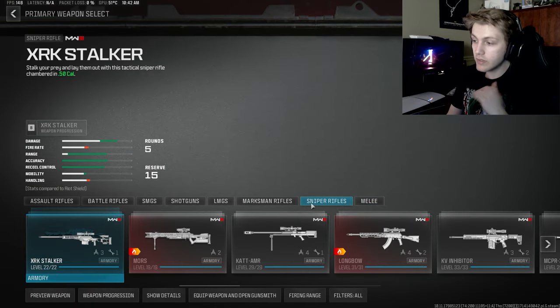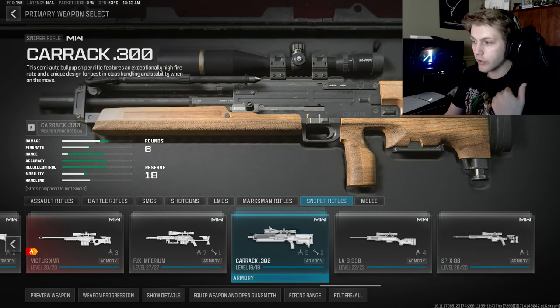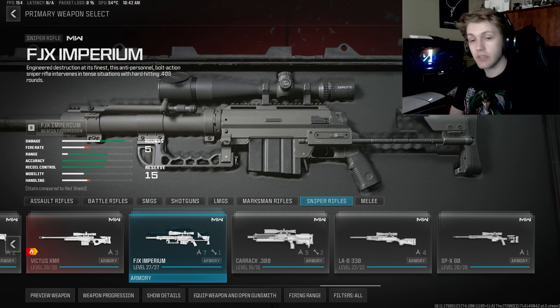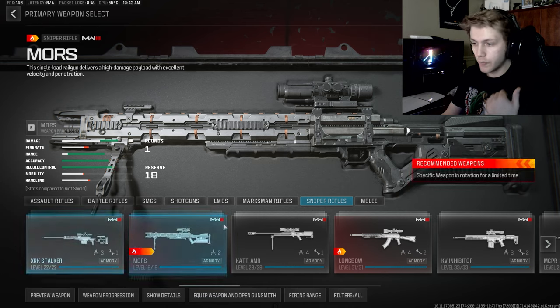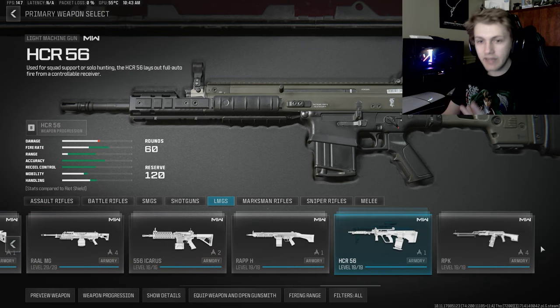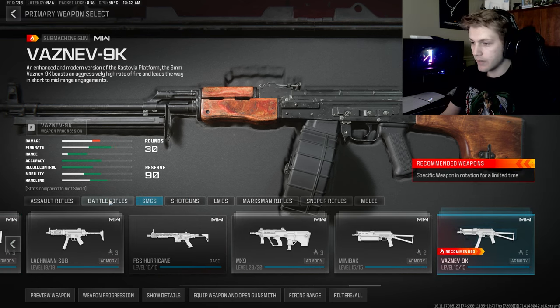For the primaries, I'm going to be doing sniper rifles first — that means I'll be touching the MCPR, Signal 50, the LAB, and I believe the SPX is also a base sniper. I know the Karu 300 and the FJX Imperium are DLC snipers. I am 100% getting the FJX Imperium charm — it's literally the Intervention and I can use it on Terminal, Skidrow, and all the other Modern Warfare 2 maps. As you can see there's a lot of work to do — marksman rifles, all the rifles — but the best part is I just have to play the game. No special conditions or hoops to jump through, just play the game the way I enjoy it.